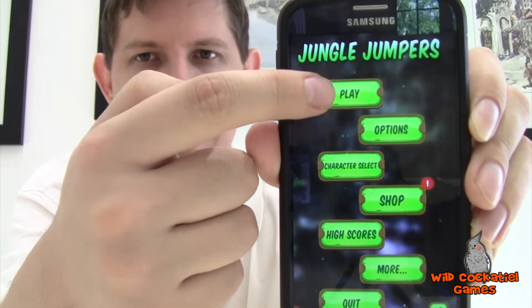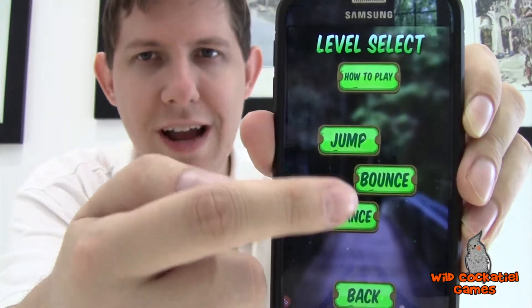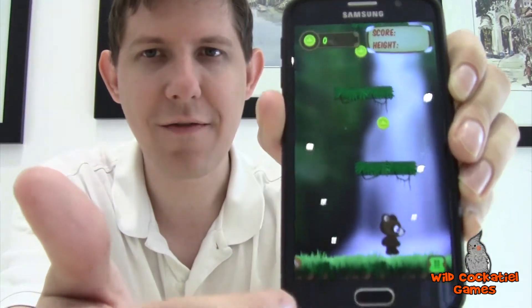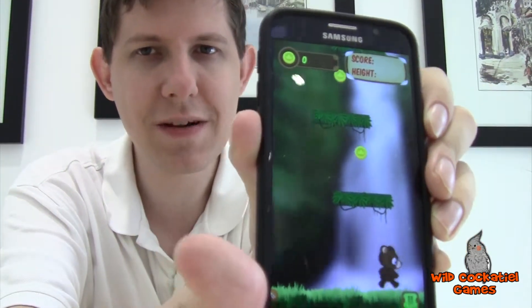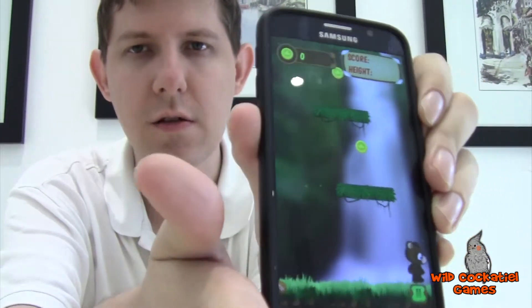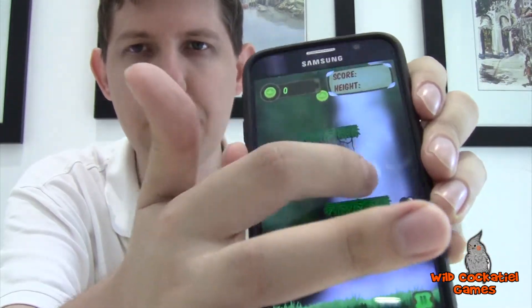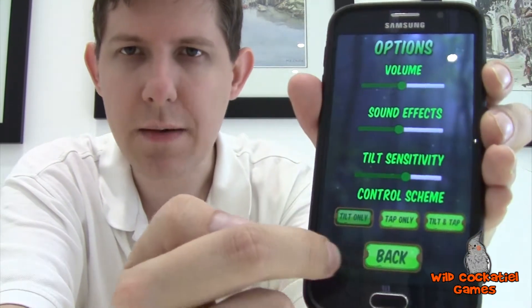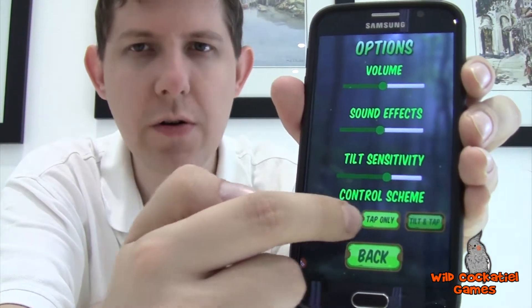If you haven't tried this game out yet, please go to the Google Play Store and download it — I'll put a link in the video description. It's a fairly simple, straightforward game. The objective is to take control of your character, tilt the phone to move left or right, and make him jump up on these platforms. I've been releasing updates, fixing bugs, and implementing new features — most recently in the options I've added controls so you can change how your character gets controlled, giving more flexibility based on a request from a player. I am listening to what people have to say and implementing those changes.